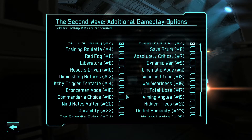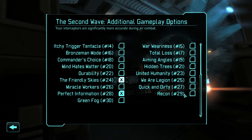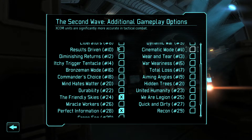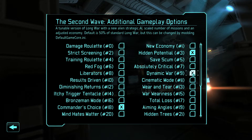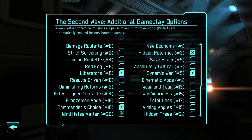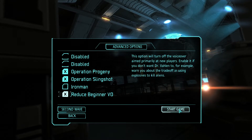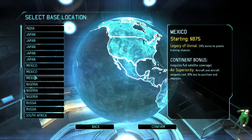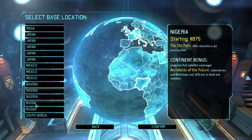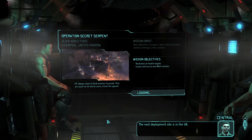I'm gonna remove strict screening, and select Perfect Information and Friendly Skies. I'm going to continue this campaign. Even though I'm gonna select Dynamic War, I want to go through it quickly. I'm gonna select the Hands of Yonex since it helps, and the next deployment site is in the UK.